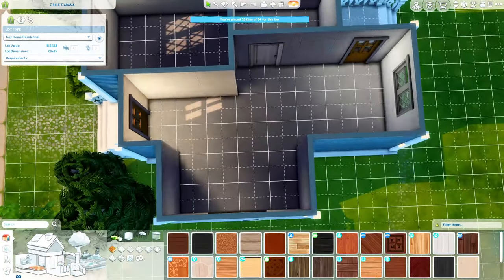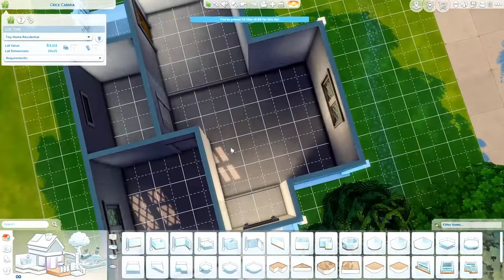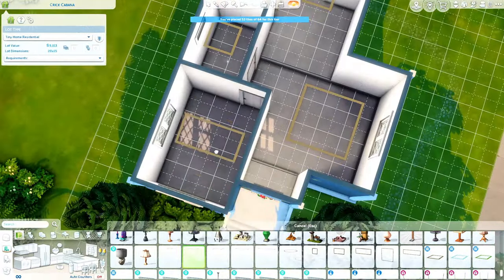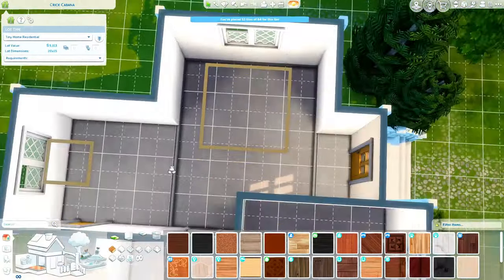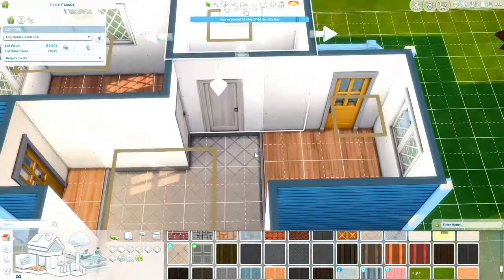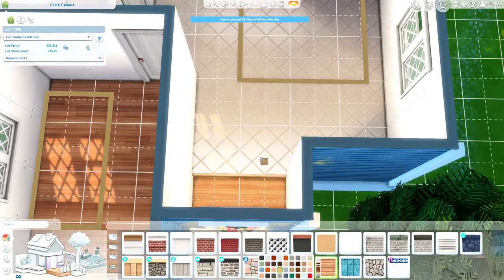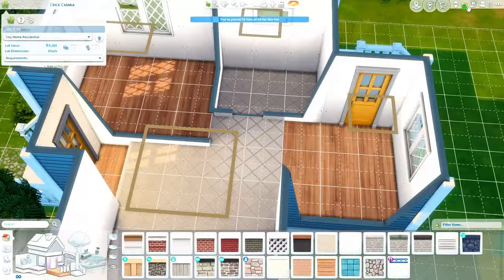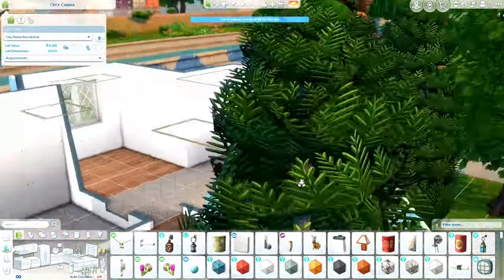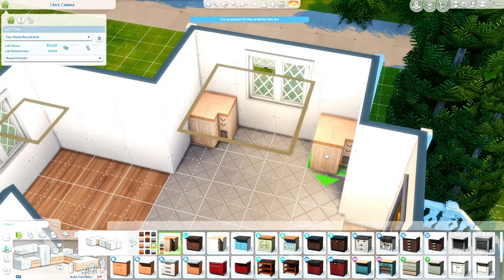Thank goodness for some of the packs, because they make some items super cheap. I ended up putting a TV in this build that was only like 25 simoleons - that was from the Eco Lifestyle pack. And the bed I put in the bedroom is also from the Eco Lifestyle pack. That pack definitely has some cheap stuff. I think it has to do with the whole dumpster diving thing, so this house is half dumpster-dived. And if I know anything about the Rags to Riches game, dumpster diving definitely comes in handy.